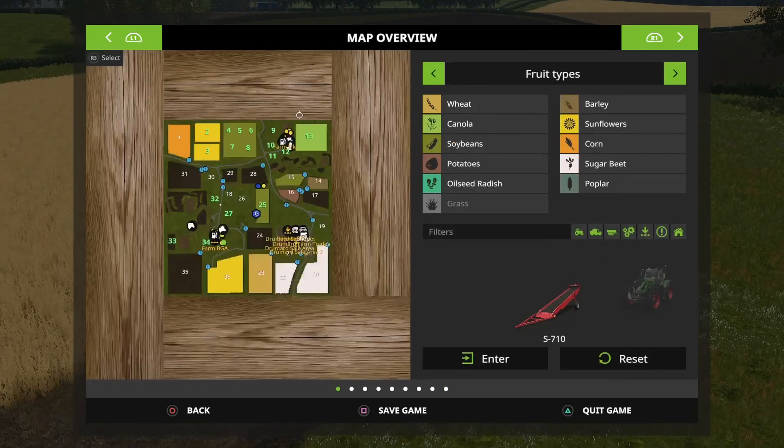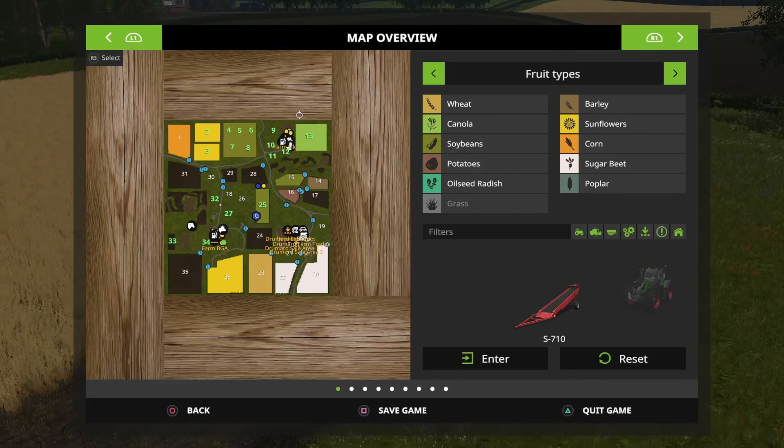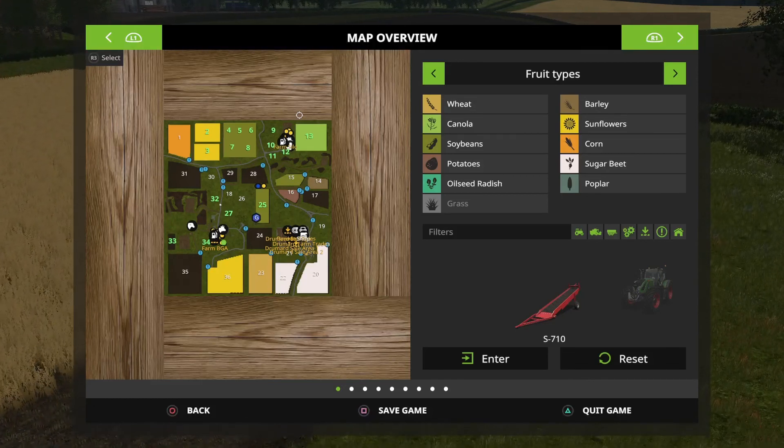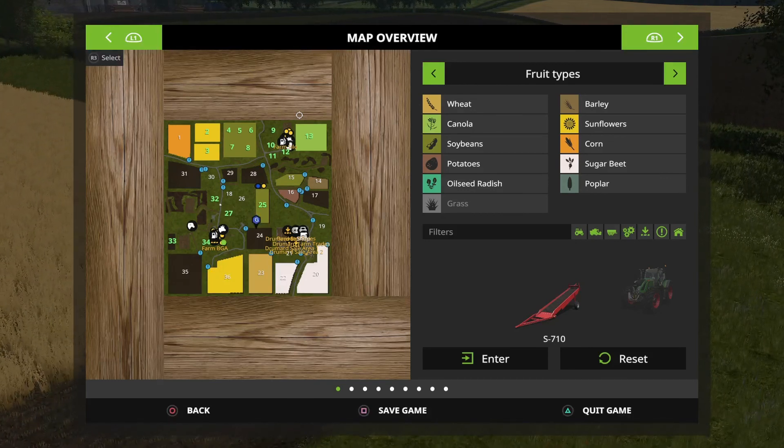After this we take a look at our remaining fields. We have soybean on superfield 5, and then after that we have sunflowers on fields 2 and 3. Those are the remaining crops and the remaining fields that we need to work.